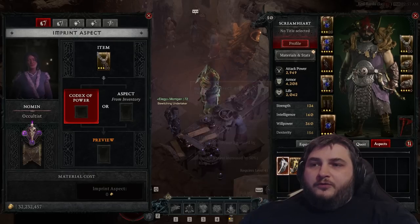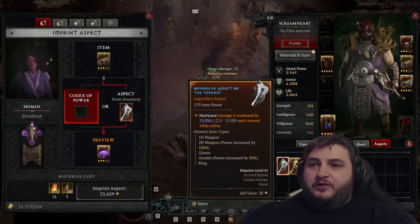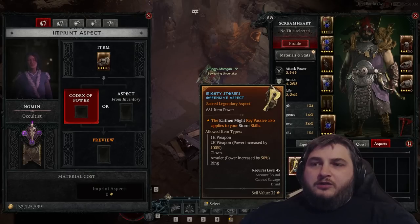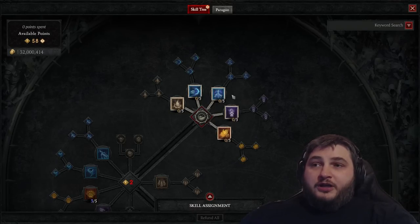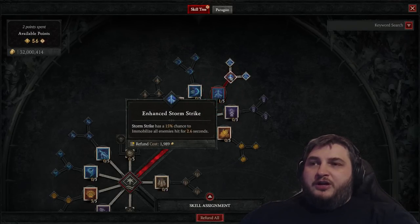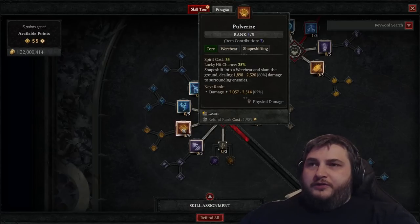For our amulet we're using Pulverize, and for our rings we're using hurricane damage increased and replacing the aspect on the other ring since we don't have an additional offensive slot — but that's fine because we can't use two key passives. Now that we've sorted out our gear, let's build around that. We know we can trigger our key passive with storm skills, so we're going to use Storm Strike. We don't have access to the Exploit Glyph yet, so we're going to use Fierce Storm Strike.